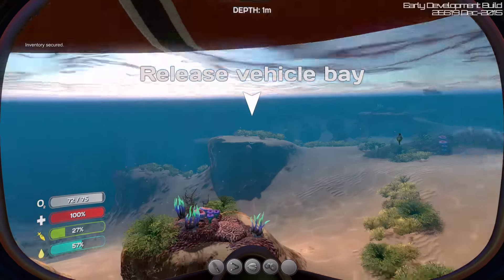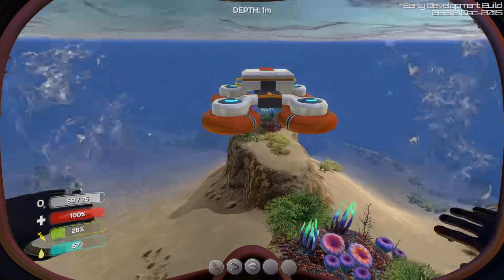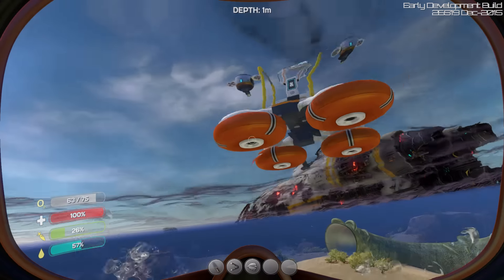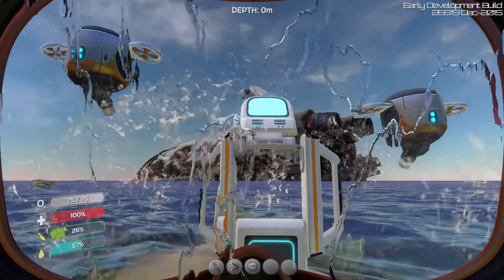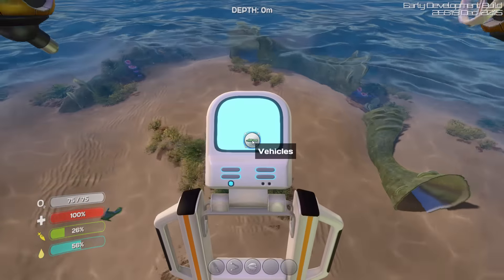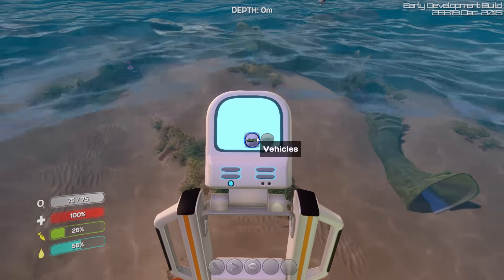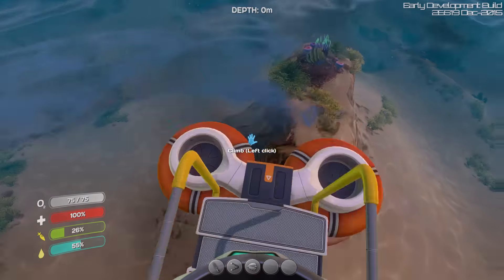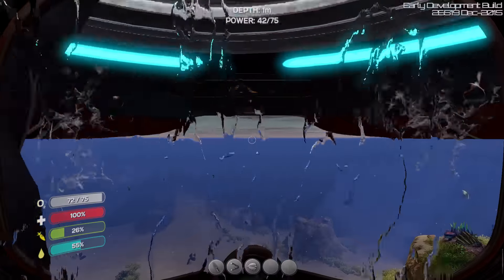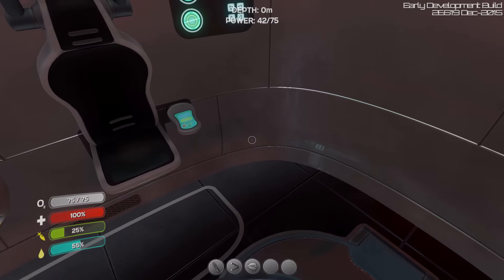Here's what we do with this bad mamma jamma — we say release bay vehicle. It's going to hang out right next to our escape pod and I can climb up onto this thing. These guys are our helpers — they're going to build the stuff that we want. I'm going to click on this and right here — vehicles. Cyclops. I can only build a Cyclops — why is that? Have I not used the — oh, the fragment, which is the Seamoth fragment. I think I need a fragment analyzer.